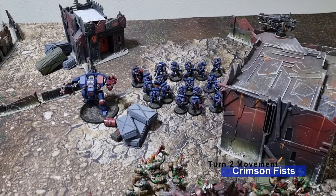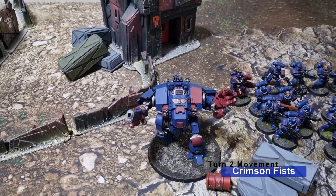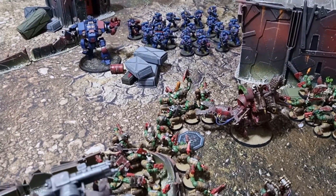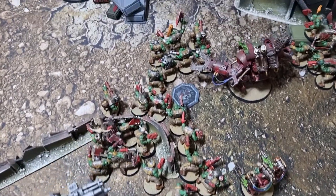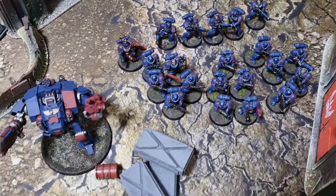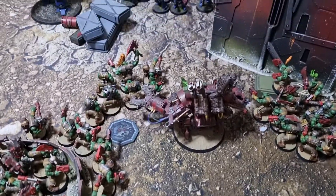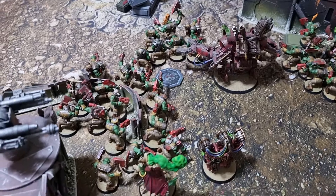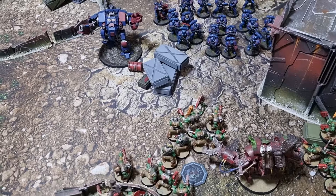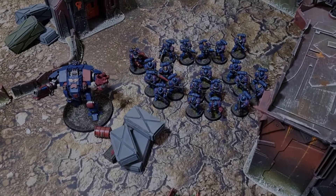Moving into turn two for the Crimson Fists — again Wisdom of the Ancients was put on the Dreadnought, giving rerolls to ones on Wound. All units have moved up towards the central area, because the key to this game is the objective. The Dreadnought faces the prospect of receiving a lot of plasma shots, but there are units at the back that might help. The Death Dread is about to receive some fire.